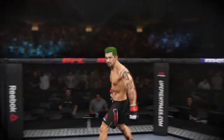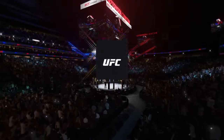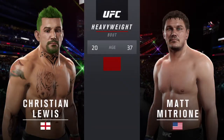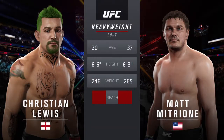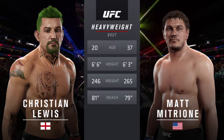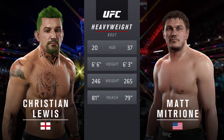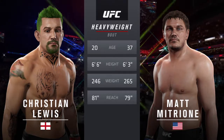Lights Out enters the octagon for our main event of the evening. Our tale of the tape for this heavyweight fight: the Brit is 20, the American is 37 — he weighed in at 265 pounds. We'll have a two-inch reach advantage. And once again, here's Bruce.